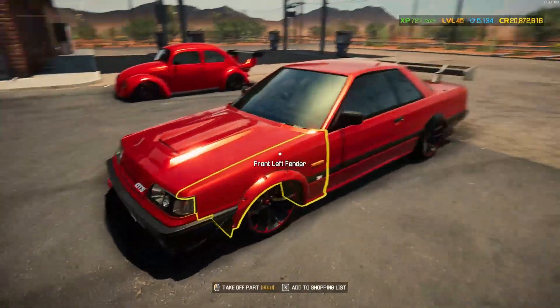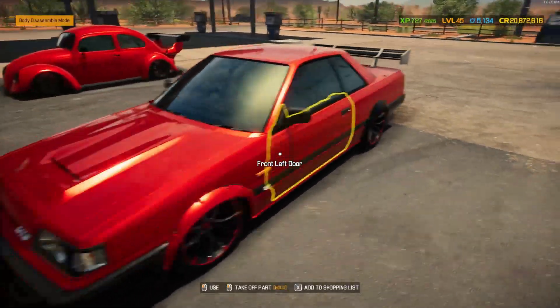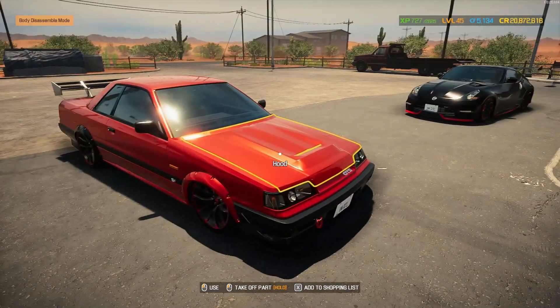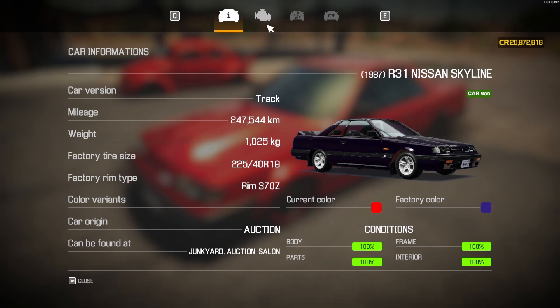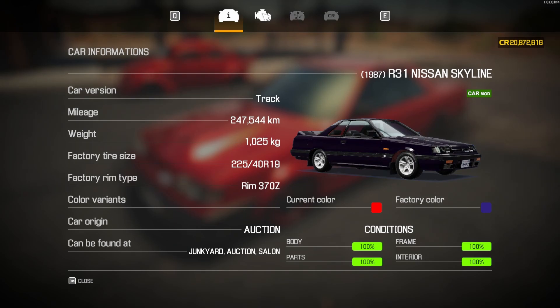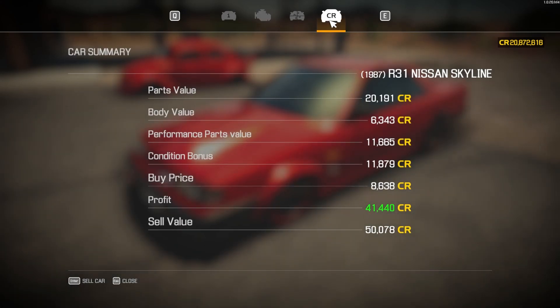Let's go to some facts and figures. I spent 8,638 buying the car, and I've spent 53,202 today modifying and upgrading it, putting our total spend at 61,840. As for what we can sell this car for — it's showing 337 horsepower and 324 kilometers per hour top speed. How much can we sell it for? Only 50,078. That puts us at a loss of 11,762. That's probably all my fault — I bought all the engine covers and bonnets to see which ones I liked, then sold them all off, so I took a massive hit.